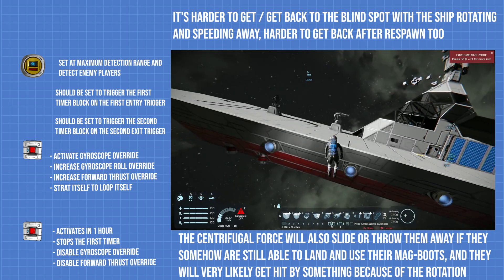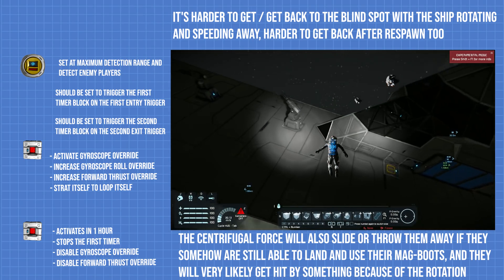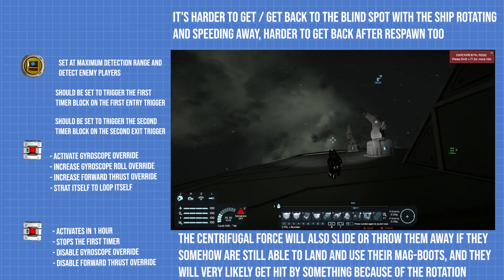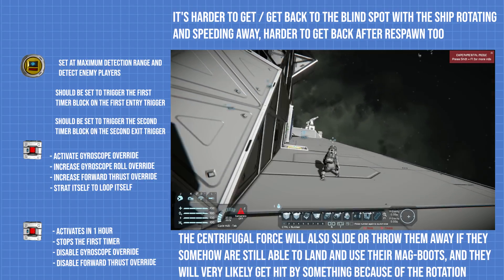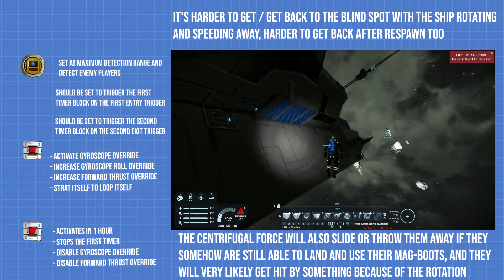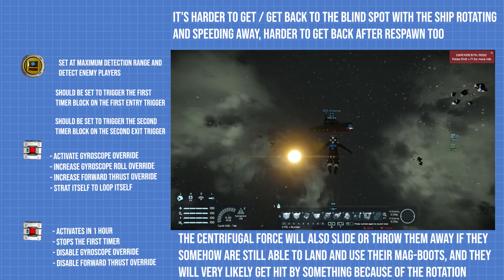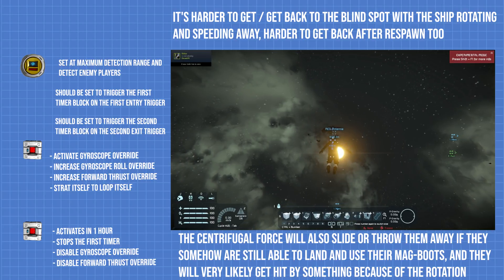Please note: if your ship has a gravity generator, the first timer should also be set to turn it off, making it much harder for the raider to stay on your ship if they do manage to land. You can also set the timers to activate and deactivate a group of thrusters instead of a single thruster, making the initial acceleration faster. The second timer can be set to trigger after more than one hour if you wish, and if your ship is big enough, you can put multiple sensors to accommodate for the extra size.